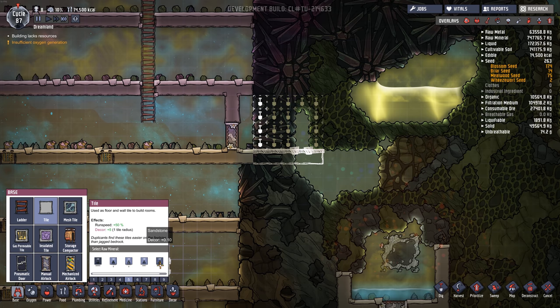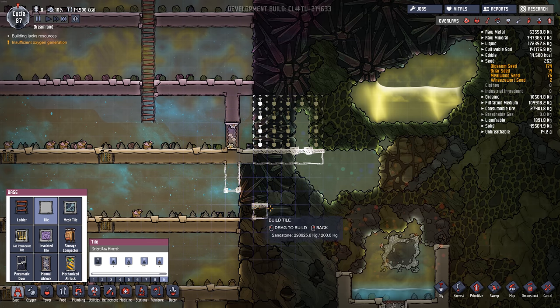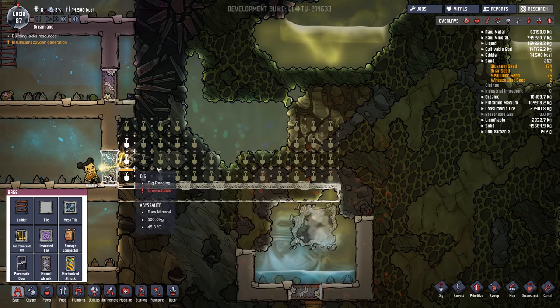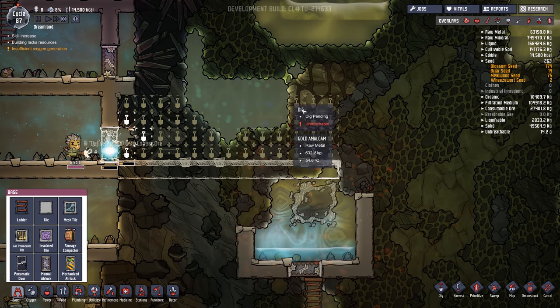They're easy to make and cheap. Make another one here. Probably don't want all this slime at once because we won't be able to process it all, so I'll just do a little bit here first.